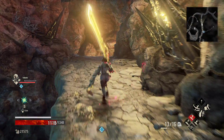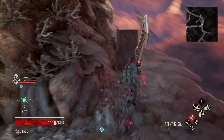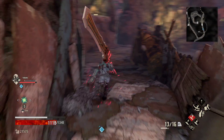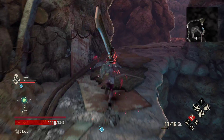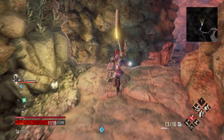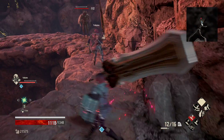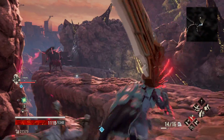So we're going to pop out back where that guy dropped down on us. We're going to run back to that split again and go left a second time, except this time we're not going to take that same path. So we're going to go over here and get a slow vaccine.